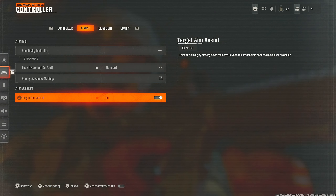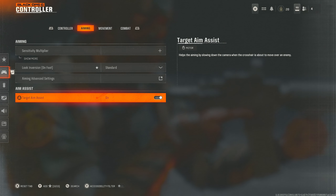Target aim assist — can't stress this enough, make sure your aim assist is on. This year there's no Black Ops aim assist and no default standard aim assist — everyone has the same type of aim assist, which I think is fantastic. It keeps the game level and fair for everyone, and I think that makes a lot of sense.